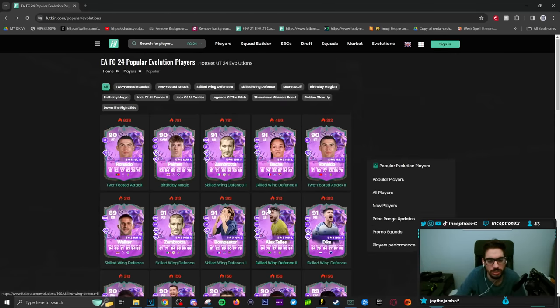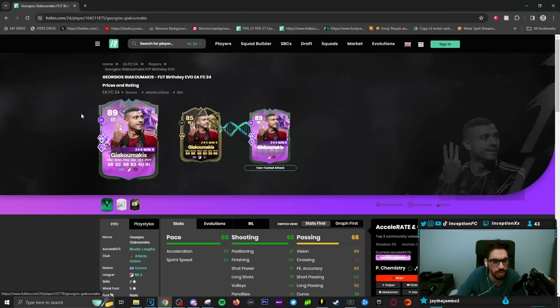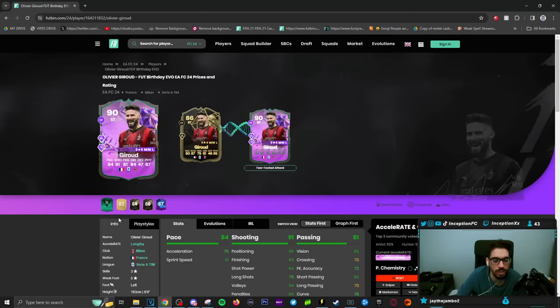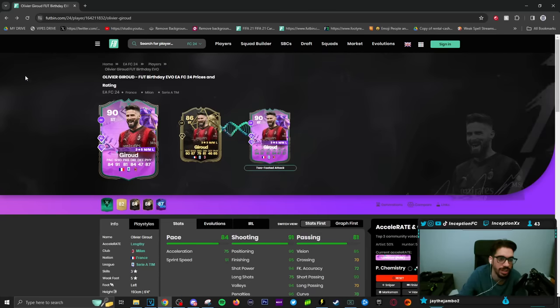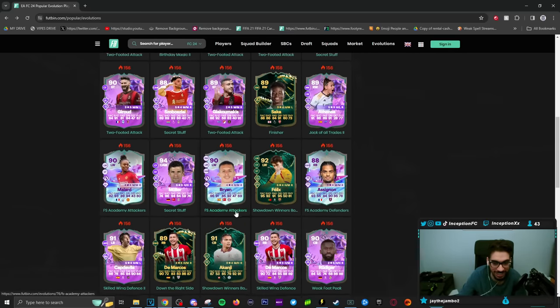Two-footed attack, Sokka. I can't just use two-footed attack because they don't actually update in that way. Two-footed attack for the in-form card as well — that's mostly sentimental for the Greek guys if they were to do that. Olivier Giroud from the in-form card gets one. Honestly, if you were going to still use Giroud, might as well have been the flashback card during that time period. I totally forgot about this card, and he hasn't received an evolution ever since that time period.